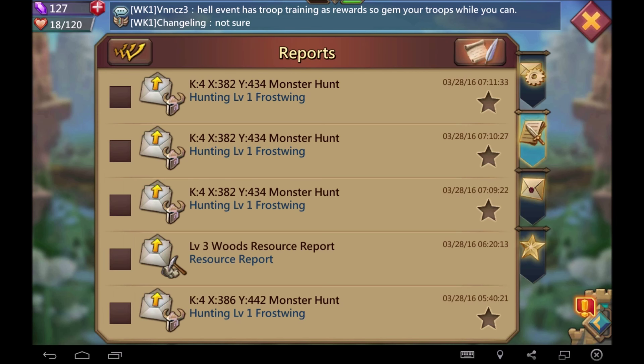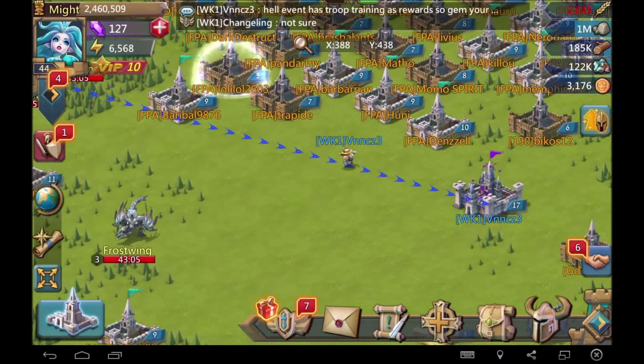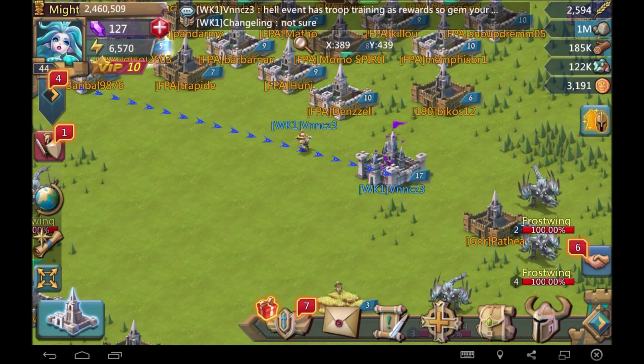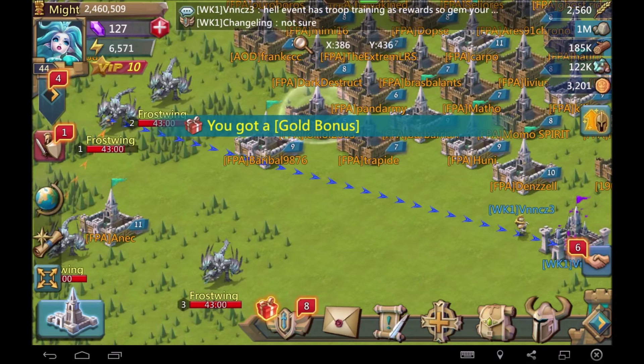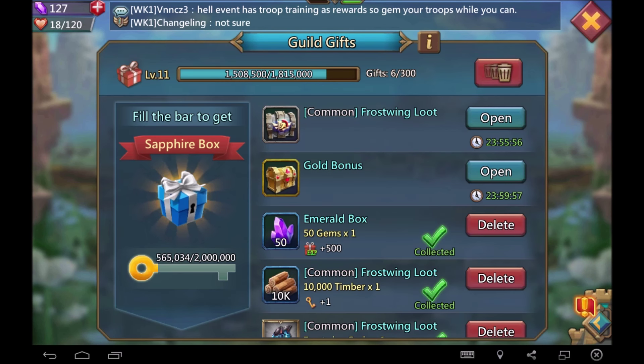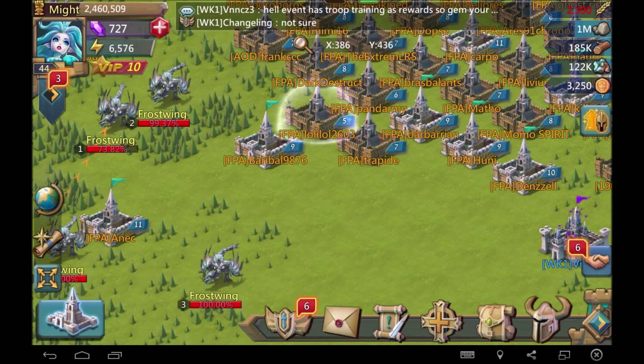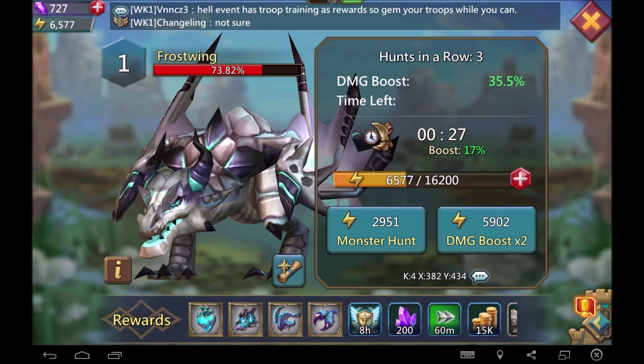Ooh, Frost Wing scales — pretty nice, guys. The Frost Wing armor is super sweet. I'm hoping to get my full set eventually, that's something I really plan on doing. And we got a gold bonus — I love the gold bonuses. And 600 gems — just what the doctor ordered. Now I can go ahead and gem those troops.